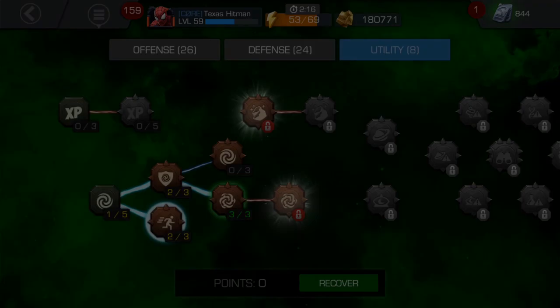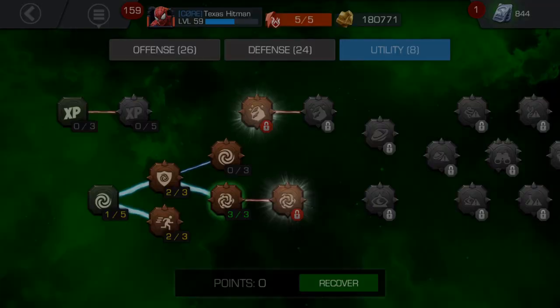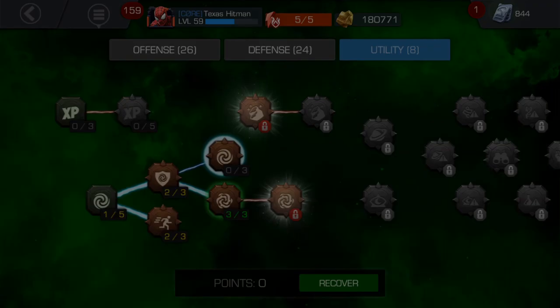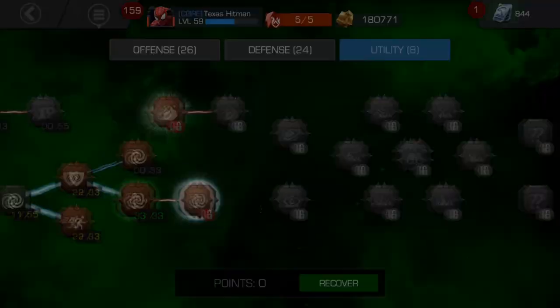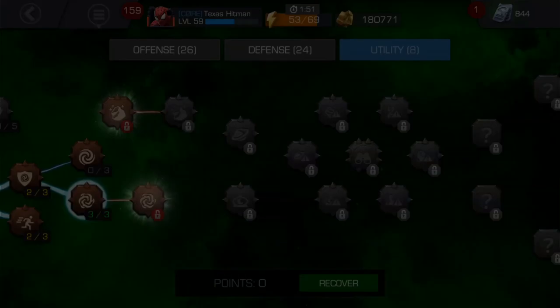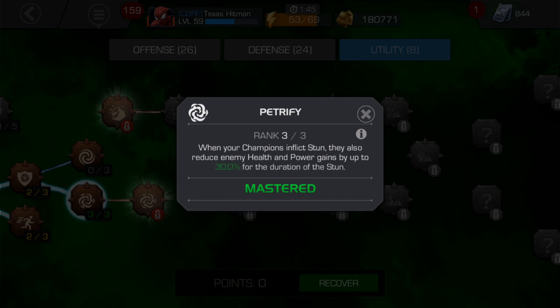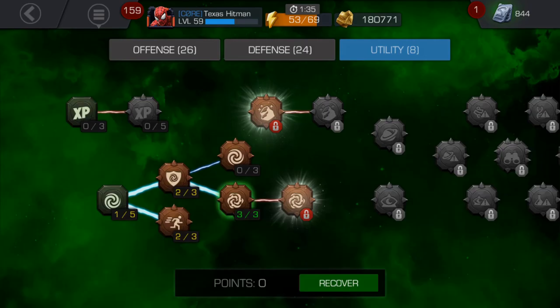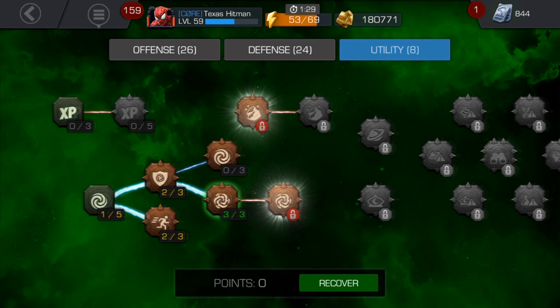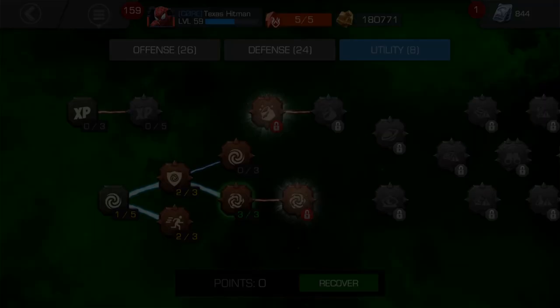I have two points in Dexterity for evade — you're fine with just one, I just haven't reset it yet. I used to have it maxed. Petrify is a really good one: when your champion inflicts a stun, the enemy's power gains and health recoveries are reduced by up to 30%. If you use Parry a lot or have champions that stun frequently, Petrify pairs really well.